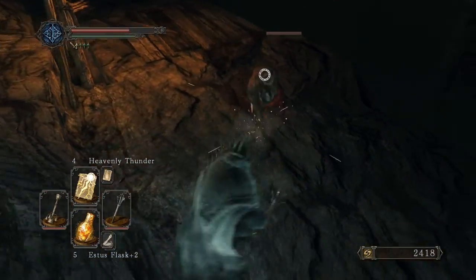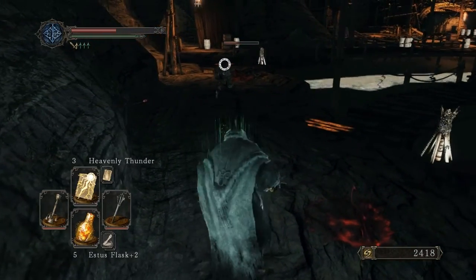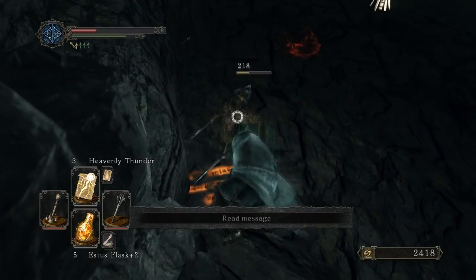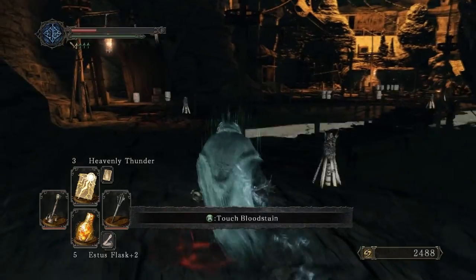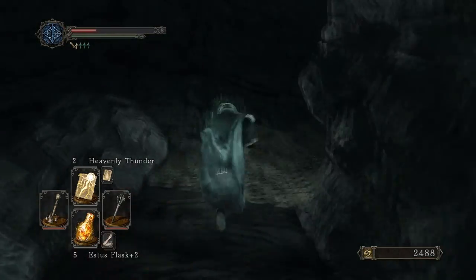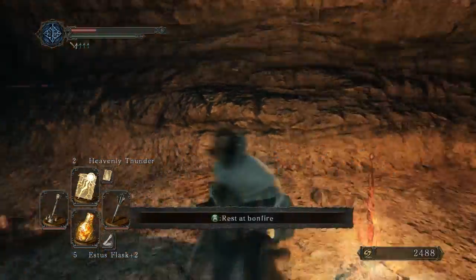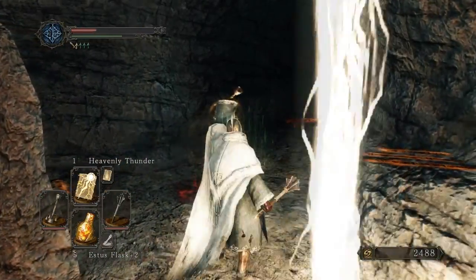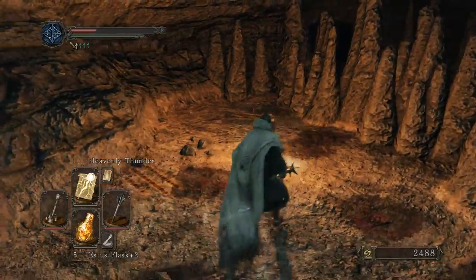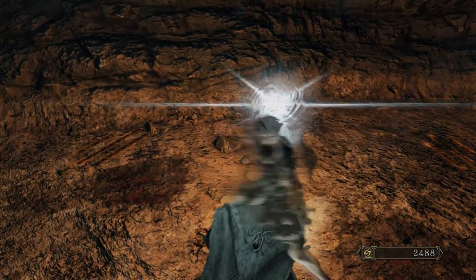It just shoots random bolts — weird. I can actually see that being super useful if I'm getting surrounded or something, although it has a pretty large cast time and it seems pretty random whether it even hits anything. Five uses though. Depending on the size of a boss — say I used it against the giant in the Forest of the Giants area, it might hit him multiple times doing tons of damage. Maybe that's worth trying against bigger bosses that I can get underneath or really close to.